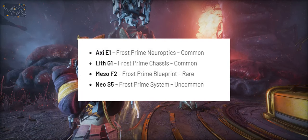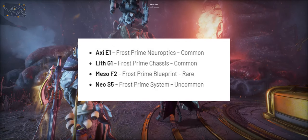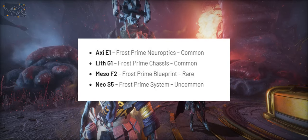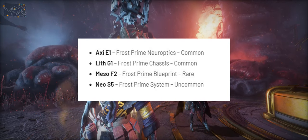You will need the Axie E1 for the Neuroptics, you will need the Lith G1 for the Prime Chassis, the Meso F2 for the Blueprint, and the Neo S5 for the Systems.